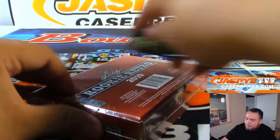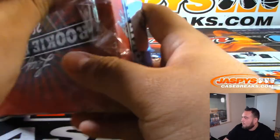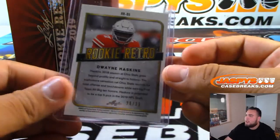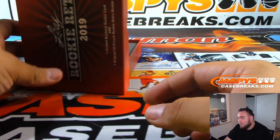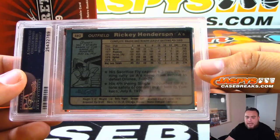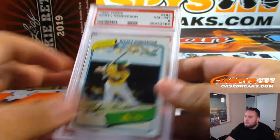Here's box seven. We got Rookie Retro Dwayne Haskins with the H spot, 28 of 35 — Will Comstock, Last Ball Mojo. And we have a 1980 Topps Ricky Henderson PSA 8 — that's pretty nice — the H spot, Last Ball Mojo, Will Comstock. Two Baseball Hall of Famers right there.